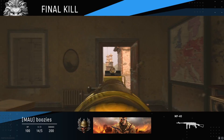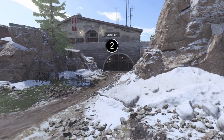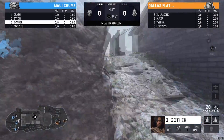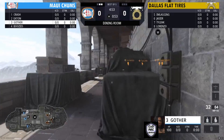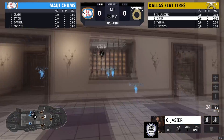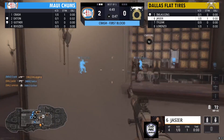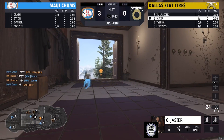That's an unfortunate round to break that streak. Maui Chums is now up two to zero. They're looking to take the winner's finals, but Dallas Flat Tires have been putting up a fight this entire series — so don't take the scoreline lightly.